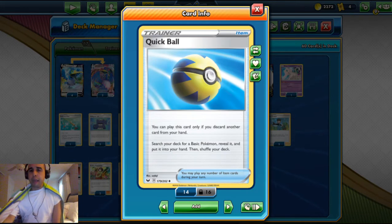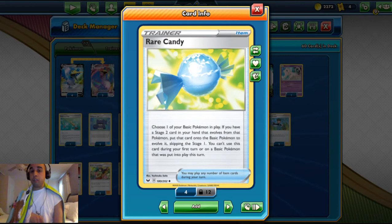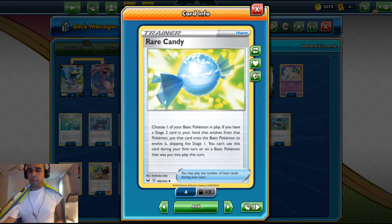Four Quick Balls let you search for Cramorant, Porygon, Mew, Kangaskhan, and Eldegoss as well. Three Rare Candy so you skip Porygon into Porygon Z right away. You just need your basic Pokemon in play — put the stage-two on top and put it onto your Pokemon. You can't use its ability the same turn you do this play, unfortunately, but that's okay. There's four Switch — you can move your active Pokemon to the bench — because Porygon Z has a high retreat cost and if we get paralyzed we can switch out to avoid being stalled.